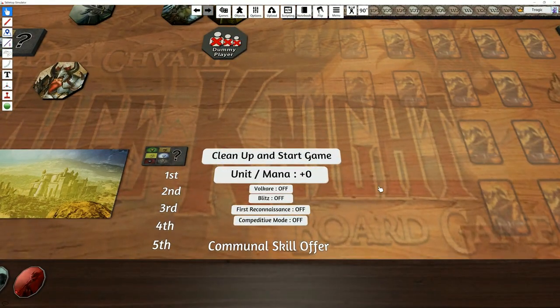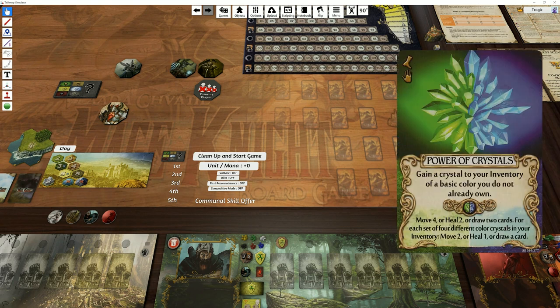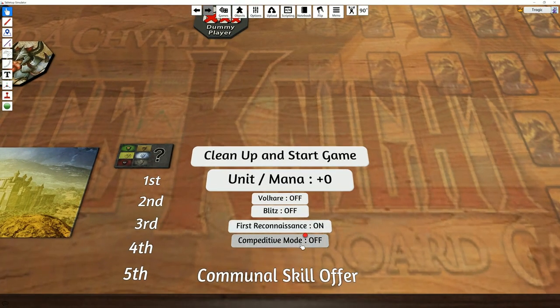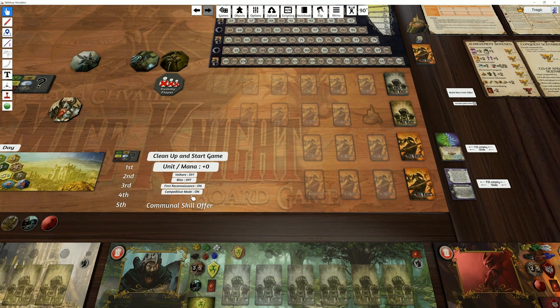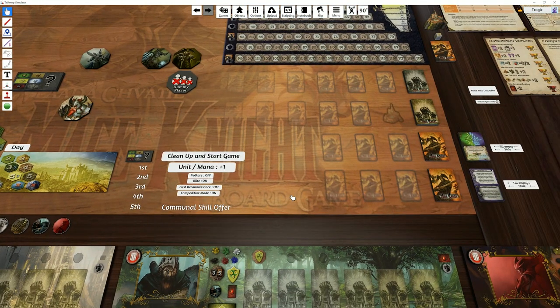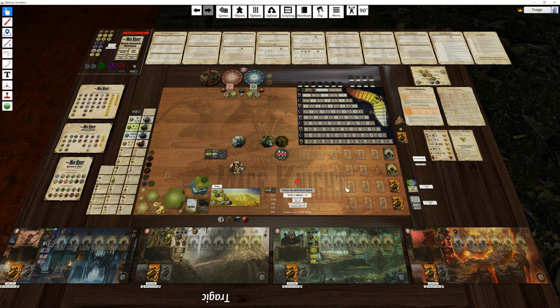We also have this little selector to set some game parameters. You've got your competitive spells here, and this deck contains all the cards you have to remove if you're playing the first Reconnaissance tutorial quest — off by default. You can turn competitive mode on, which will add that deck. I'm also going to turn on Blitz just for the hell of it. There's also a Volcare button to modify the unit offer, because when you have Blitz and Volcare you get extra units.